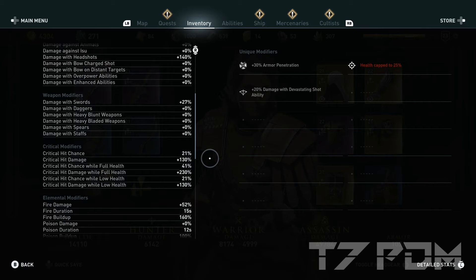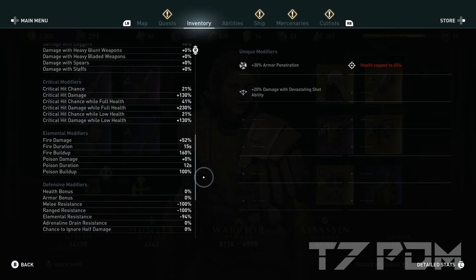That gives us total stats of over 400 percent warrior damage, 27 percent damage to swords, 41 percent crit chance (43 percent if you engrave it on the bow), 200 percent crit damage, and even 52 percent fire damage which will further increase our damage when we use fire attacks. Of course we have the big minus 100 percent negative resistance, but that shouldn't bother you because the game never kills you in a single hit and you can simply heal yourself with a torch.